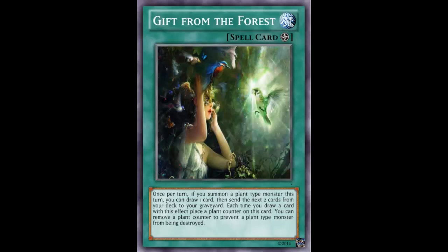You can't respond to the summons, and this field spell is just insane. If this field spell came out, DNA Surgery itself would go up massively in price — it'd just be the new splashable thing. You've got Terraforming to search this, and it would just be awesome: you get to plus, and your monster can't be destroyed.